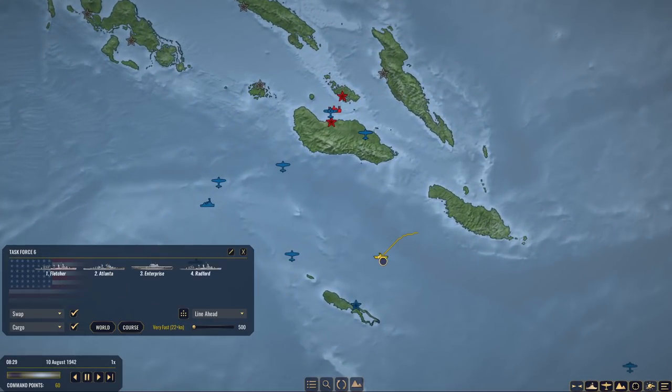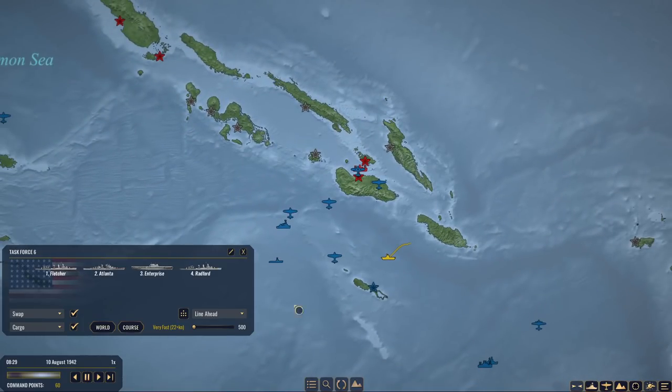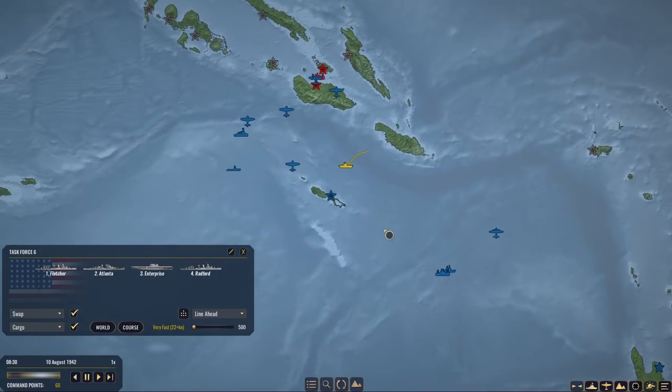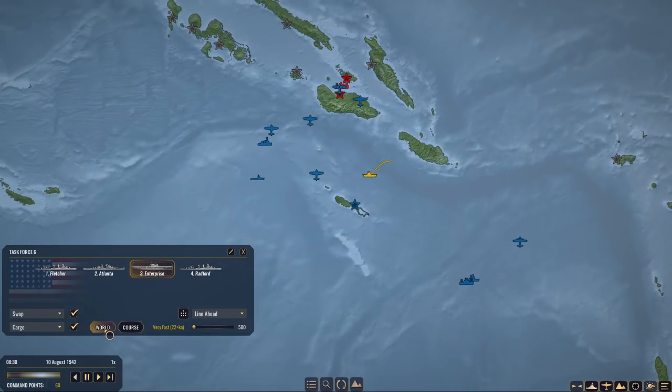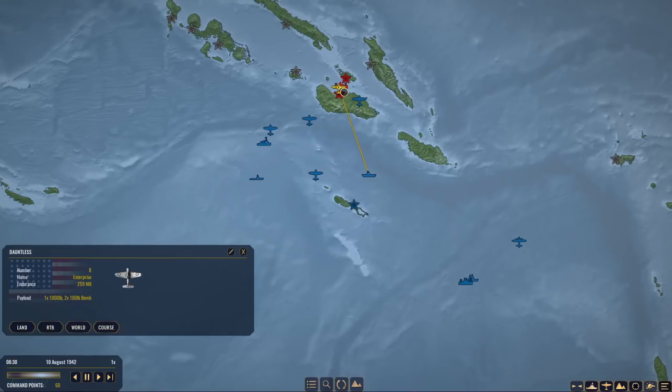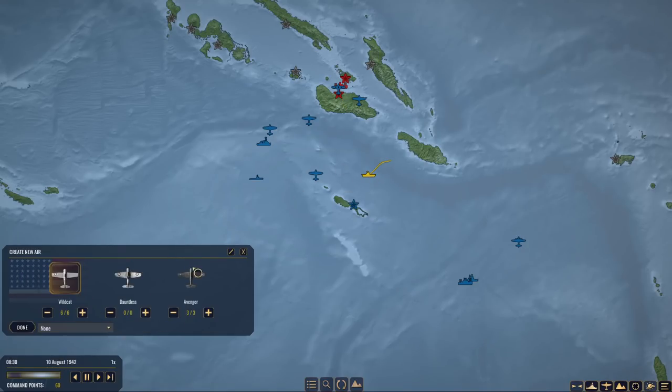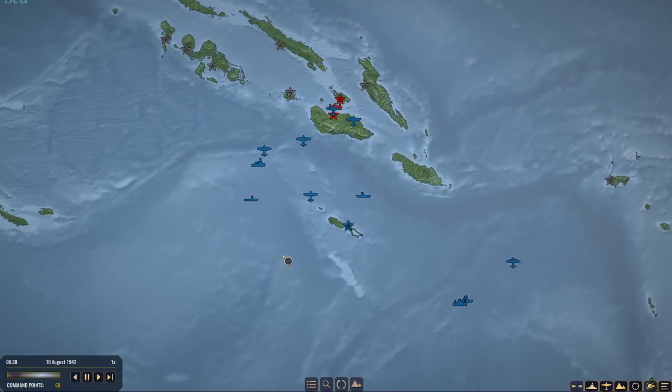Right now, the first thing I'm going to do is have the Enterprise and her task force start moving back to the east. We are preparing to move them back to New Brides for resupply because they are down quite a few - we have eight dive bombers and only three Avengers. So we're really on the tail end.